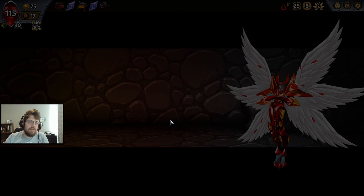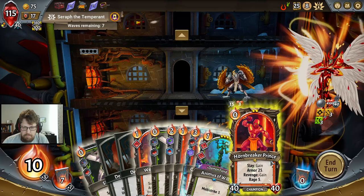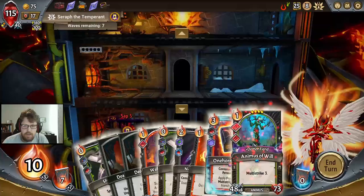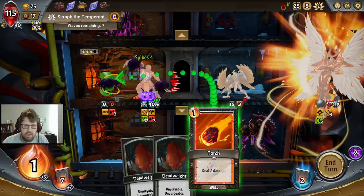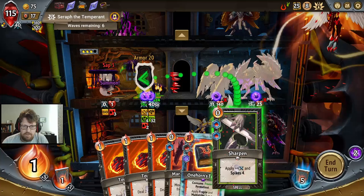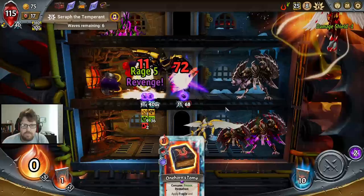Let's go. Do you believe, guys? Do you believe? I think we go middle top just to get ourselves some extra armor. We go one, two, this, this, this, this, this, this, and kill. Very close, but we are going to pull through here. Play that, play that, play that. We're going to chill because I think we need the other One-Horned Tome relatively soon.